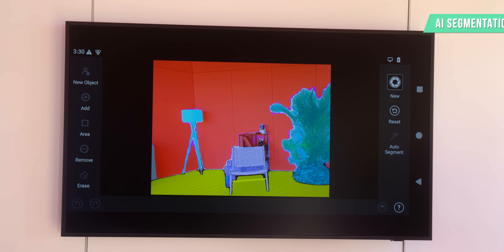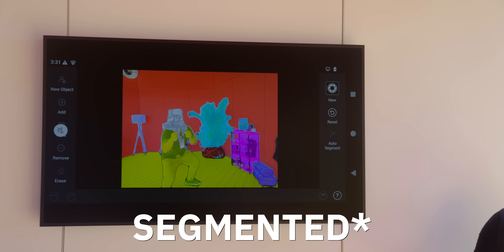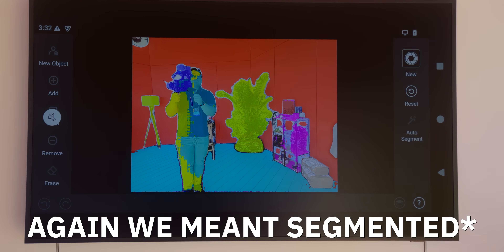We had a lot of success with the gaming demos, but we started to see things go awry when we went into the photography demos. One thing we looked at was AI segmentation, which takes the different layers in a photograph and parses them out so you can manipulate them. For example, if you take a photo with a chair and a lamp in it, each object gets segmented out, allowing you to move, remove, or change the color of individual items. The AI segmentation worked great in the demo, but unfortunately we couldn't actually do anything with the image once it was segmented out — it just didn't work.